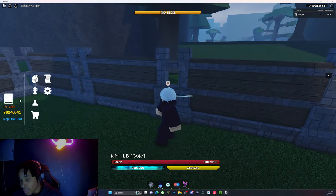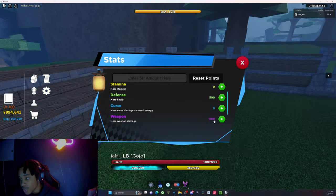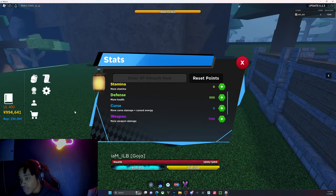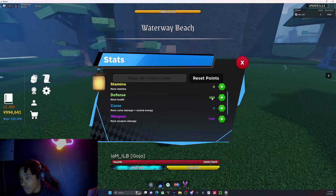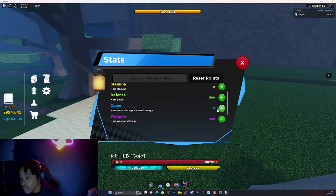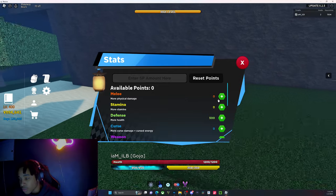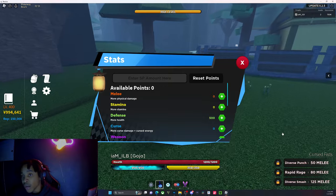For your stats, I went full curse — so I went 1100 into curse energy, and then curse damage, and then around 500 into defense. Or you can go 600 into curse, or 700 into curse, and you can go like 2300 into melee, and then get the regular fighting style and combo with that.